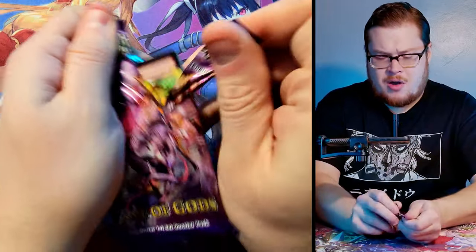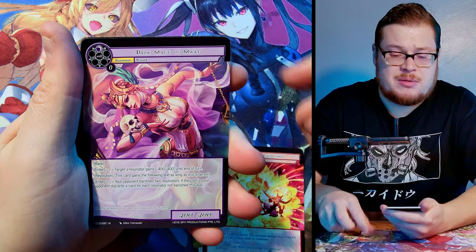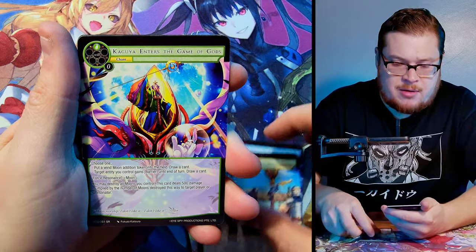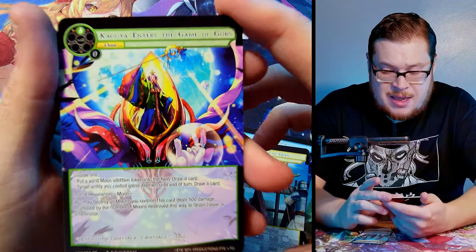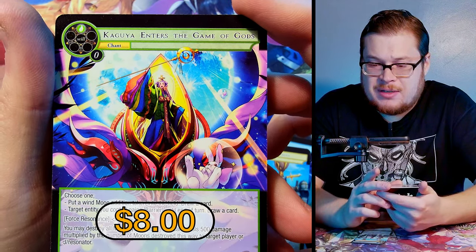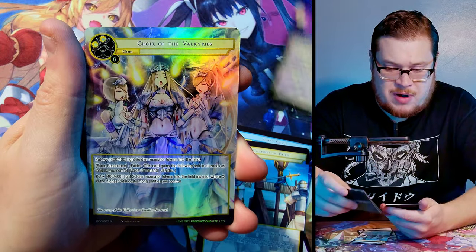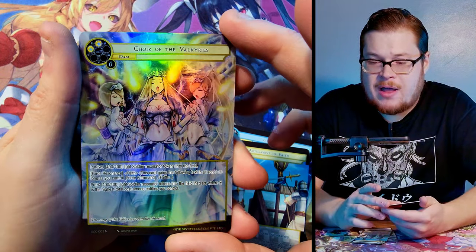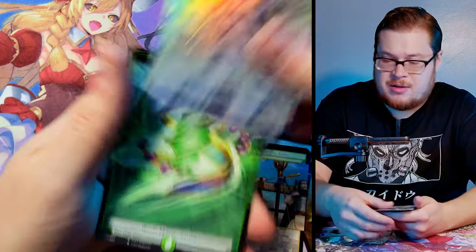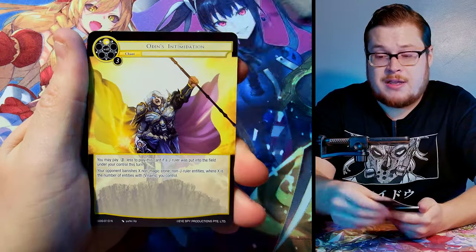One more from the lucky left, then we'll cruise to some more sides. Cayuga Enters the Game of Gods — I don't think I've pulled the normal version actually, just the buy-a-box. Super rare, and then Choir of Valkyries as a very nice full art. Maybe this Cayuga card is a sign we'll get her as a J Ruler.